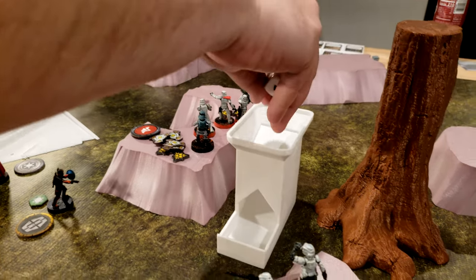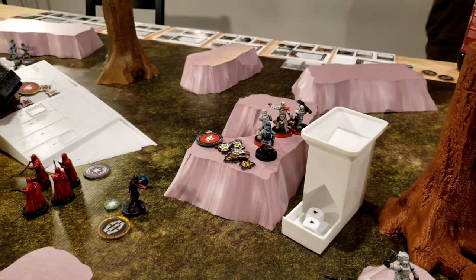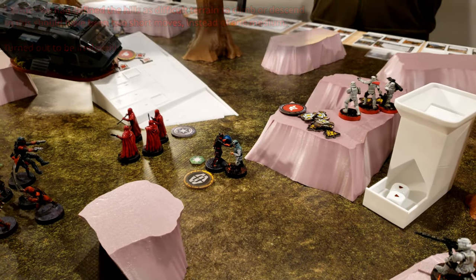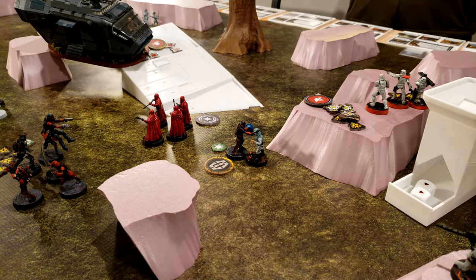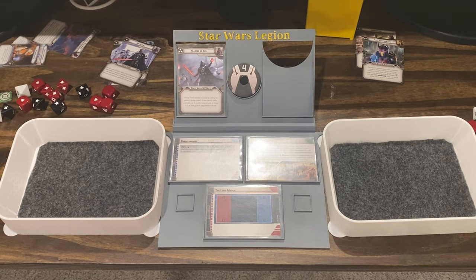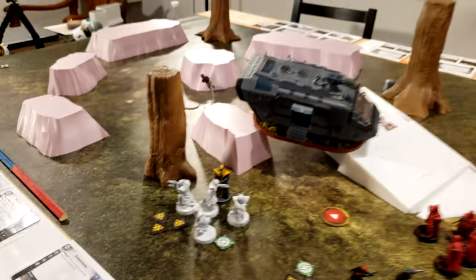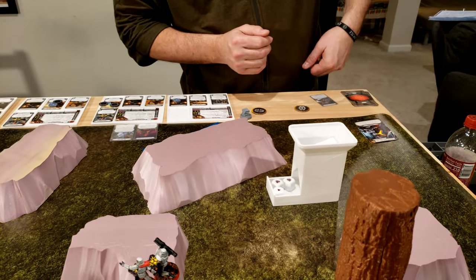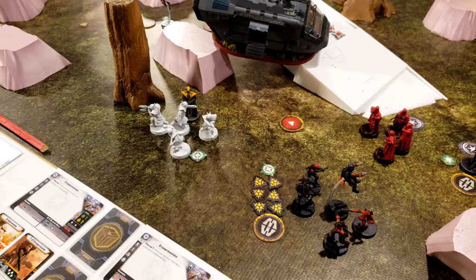Veers rolls his suppression, scores both off. He will charge Gar — move up to engage Gar and then punch him. He does two black dice and Precise one. Nothing. The Black Sun are going to aim and shoot at those guys. Check suppression first. They have zero suppression. They're in range two and have range two guns.